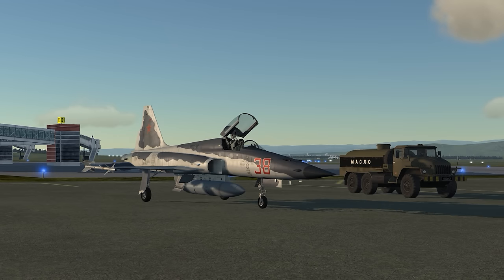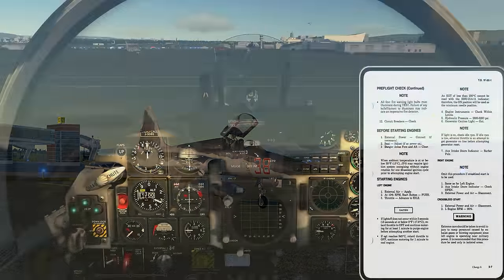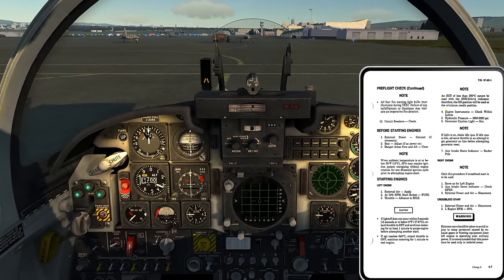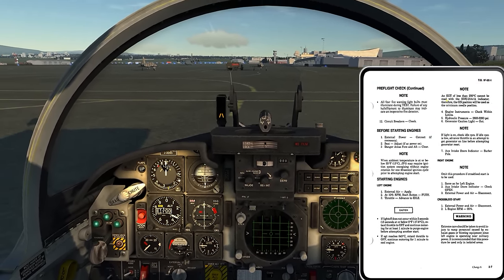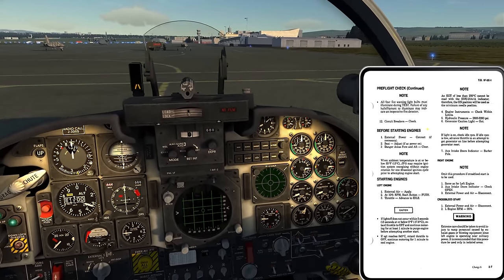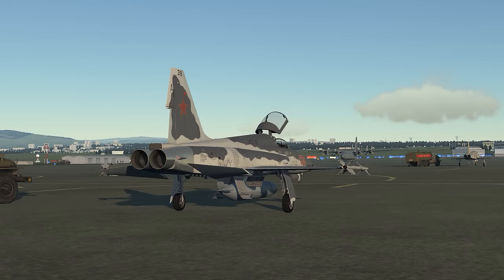We're on to engine start. Everything I've done in the cockpit so far is probably in the real world 30-40 seconds worth of looking around and throwing switches. In the sim world I've really only thrown five or six switches, but it's this first time through the procedure where I'm going to learn 90% of what I learn about the aircraft, so that's why I always take my time on this first pass.